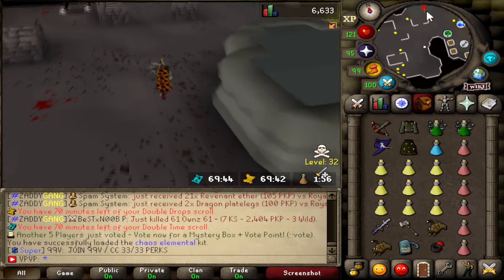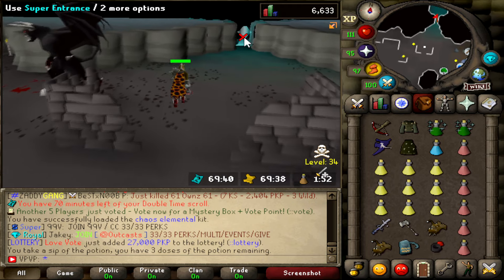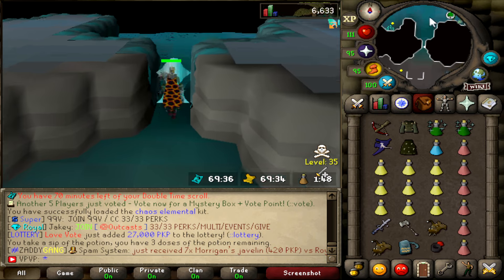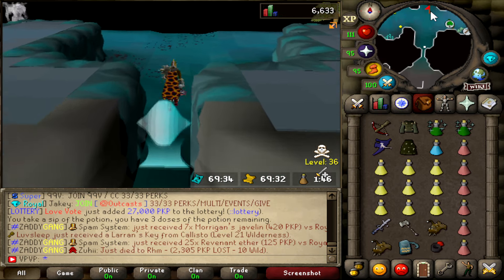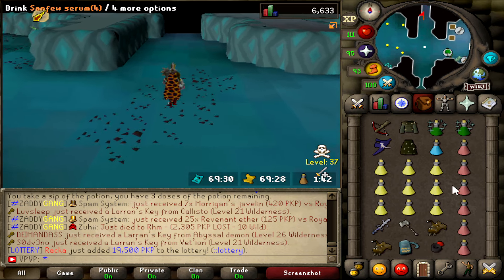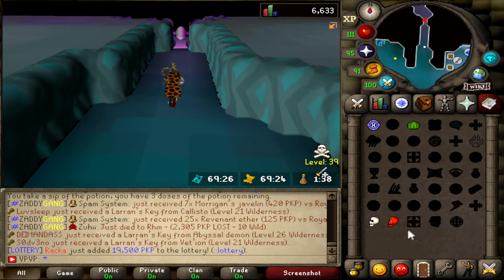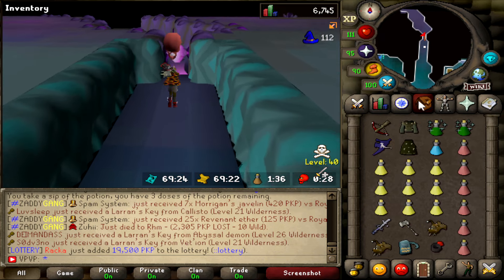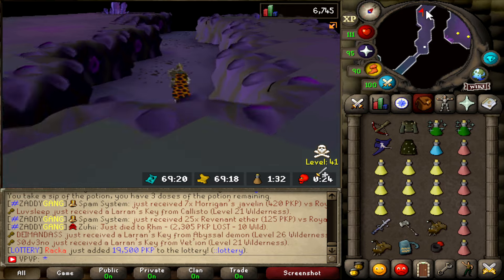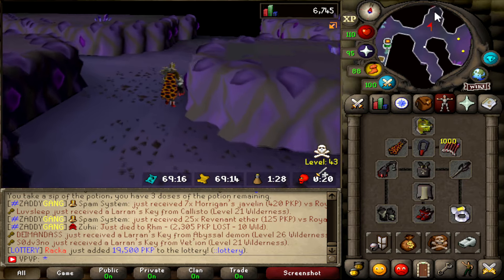Alright so this is going to be my setup for the Chaos Elemental. I really think I'm going to be changing it as I'm doing it because honestly I've never killed the Chaos Elemental on roads, so you shall see what will change with my setup. But I think this is a decent one to begin with, and I also brought an EGS and Gmall just in case a PKer comes — maybe we could pull off an anti PK possibly.